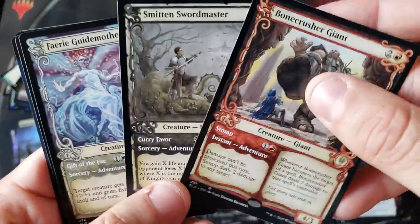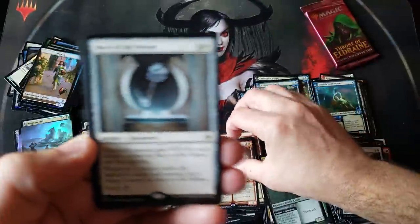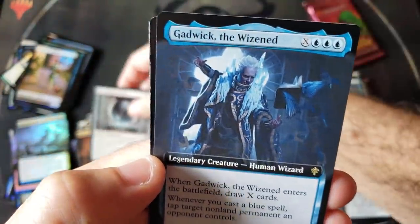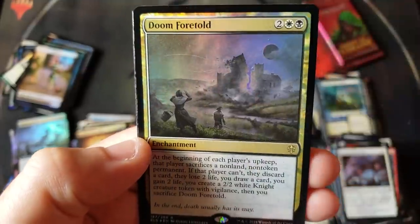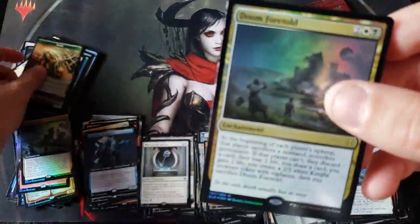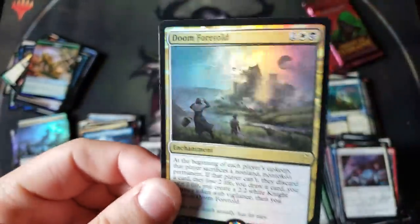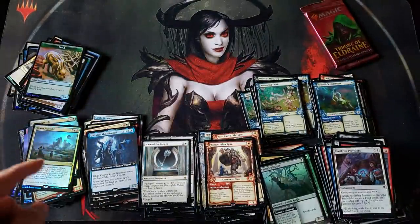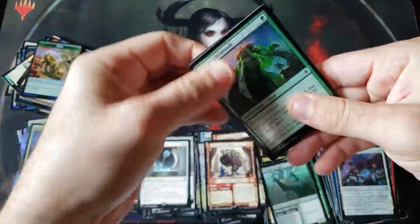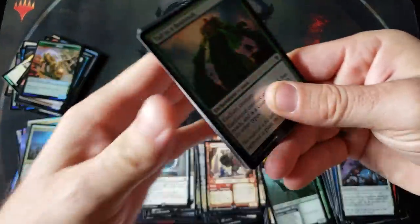A third rare — the Warden — and a Doom Foretold fourth rare foil. So again, the only difference in this pack is that the Doom Foretold was the full art version — that would have made it a great one. So we had four rares across all the slots. The only thing lacking is if the grand finale would have been a full art foil — that's the only difference there.